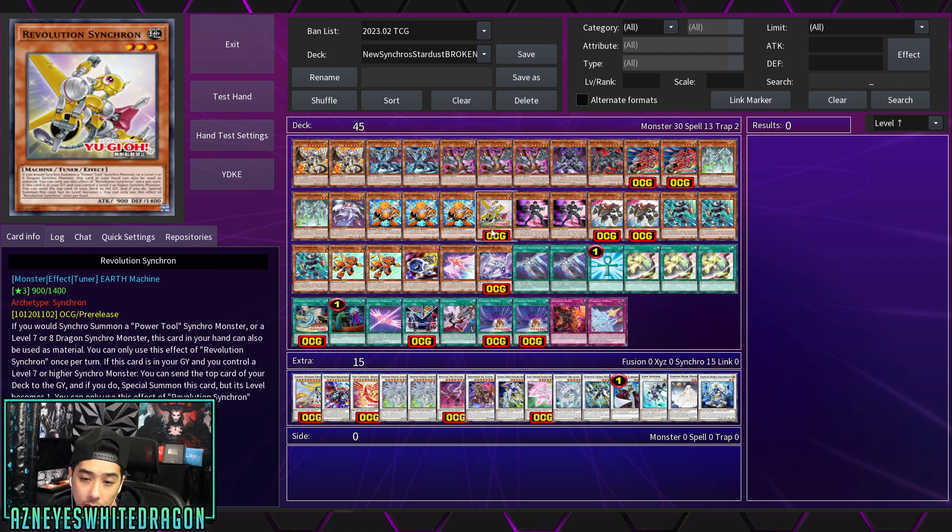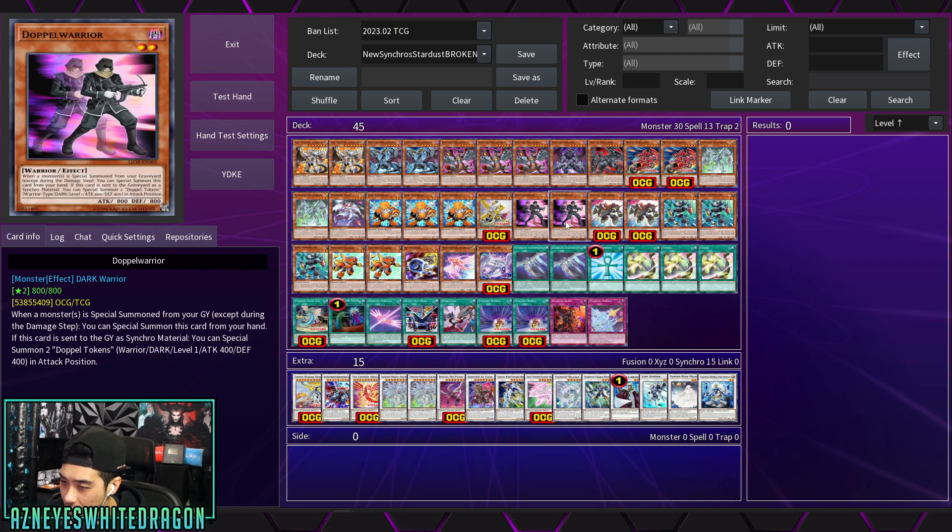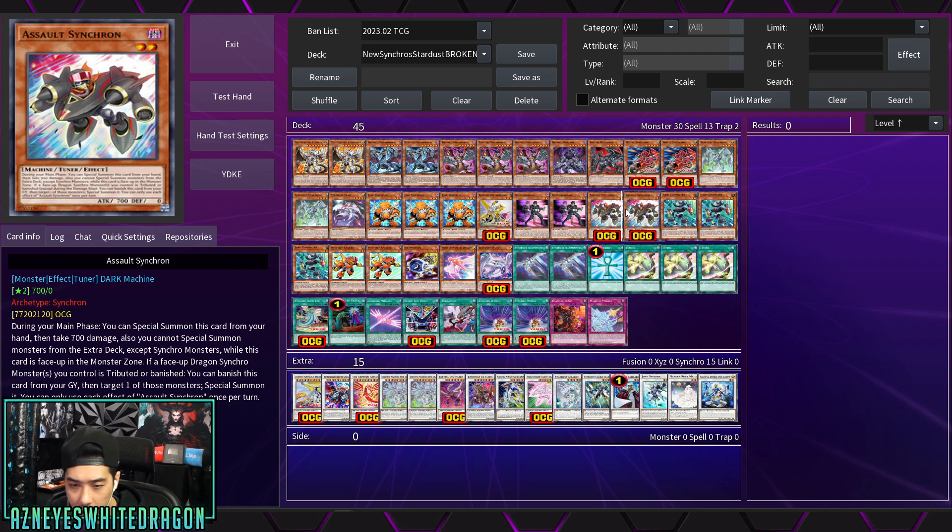Revolution Synchron: if you would synchro summon a Power Tool Synchro or a level seven or eight dragon Synchro monster, this card in your hand can be used as material. If it's in your graveyard and you control a level seven or higher monster, you can send the top card of your deck to the graveyard and special summon it, but its level becomes one. It's almost like a bootleg Glow-Up Bulb.